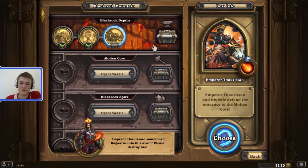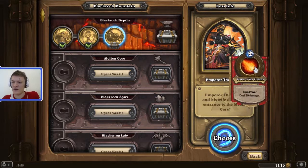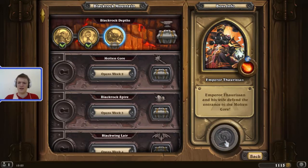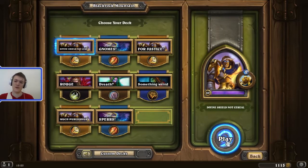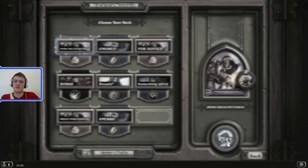Good job, Emperor. In an epic voice: Emperor Thaurissan and his wife defend the entrance to the Molten Core - well not actually true, the entrance would be here in this pathway. His hero power is deal 30 damage for 2 mana. He has his wife there, which we cannot kill, because she keeps him from using that hero power. She has 1-3 health. I will fight with honor. He never attacks minions unless they have taunt.